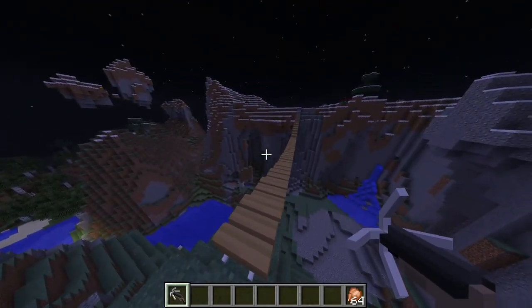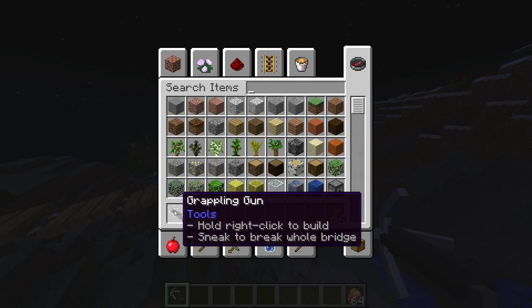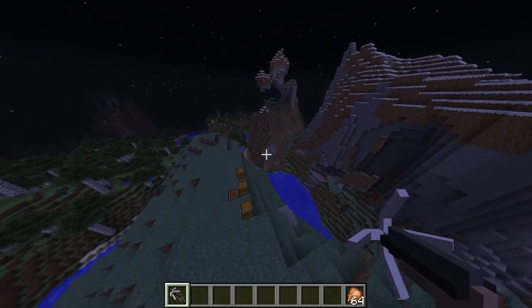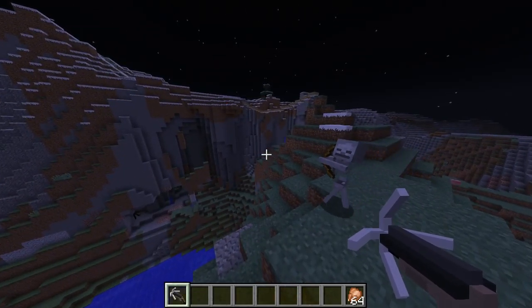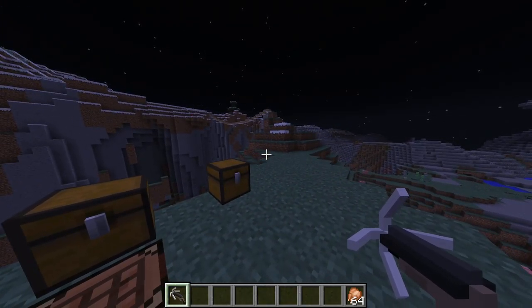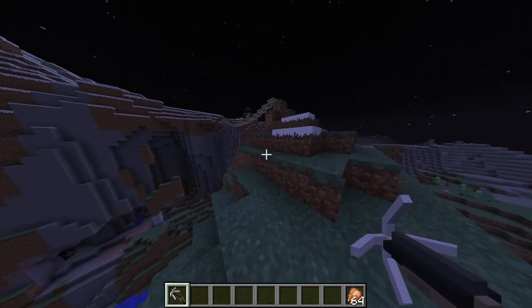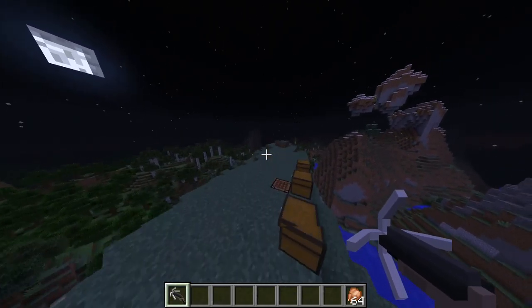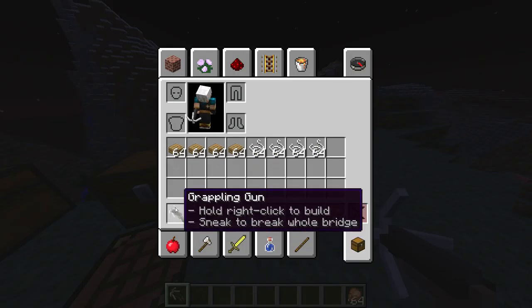So as you can see, this is kind of the product of what is made after you shoot a bridge out of this gun. Just a disclaimer - this does of course use quite a lot of ammo. You'll need 33 planks and 17 string to actually build one of these in the first place to be shot at, and you'll need that all in your inventory when you shoot a bridge out of this thing.